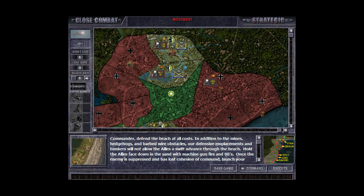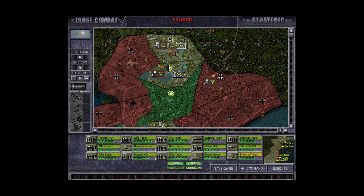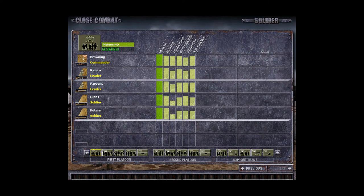As usual you have formations on the map, some already in contact with enemy forces. You can click on a formation to get an overview, and clicking further gives a detailed breakdown of the formation — what platoons consist of, with detailed statistics for every individual soldier. That is a big pro for the series: modeling soldiers on an individual level.